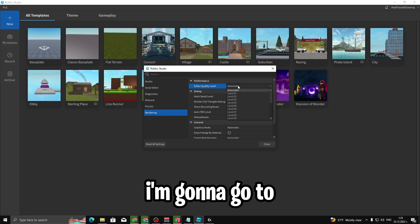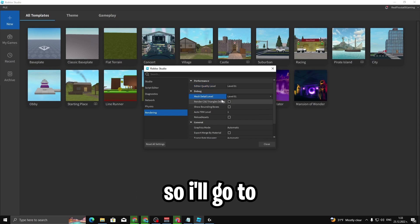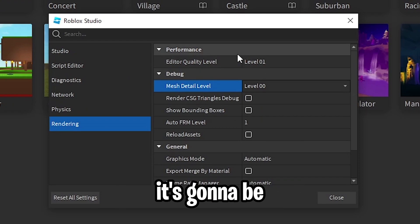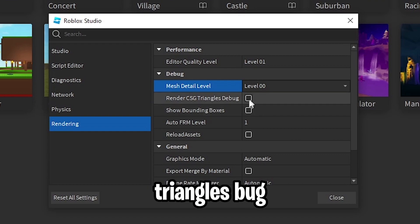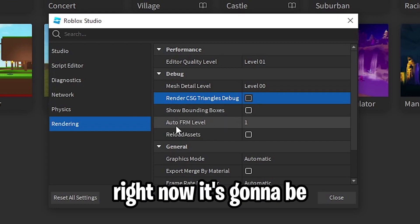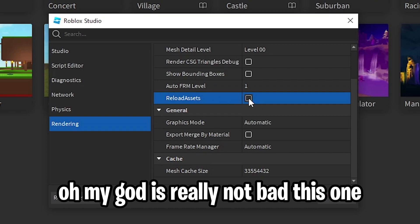Go to Rendering, then go to Performance. Edit the Quality Level — set it to Level 1. Then go to Mesh Detail and set that to Level 1 or Level 0 as well. You can also adjust the distance settings. Go to Render CSG triangles and turn off Show Bounding Boxes. Set FM Level settings and make sure Reload Assets is configured.